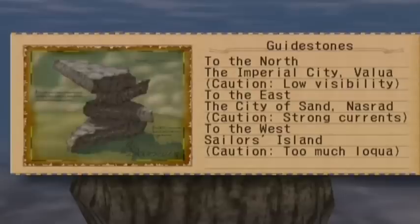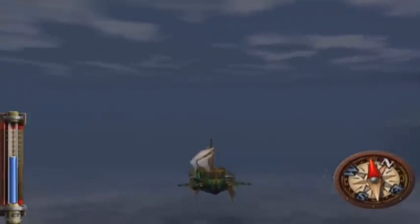We have found the Guidestones. To the north: the Imperial City, Valua — caution, low visibility. To the east: the City of Sand, Nazarad — caution, strong currents. To the west: Sailor's Island — caution, too much Lakwa. Ha ha ha — they make a joke about pirates.